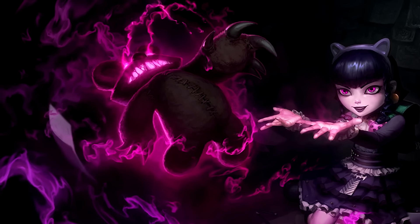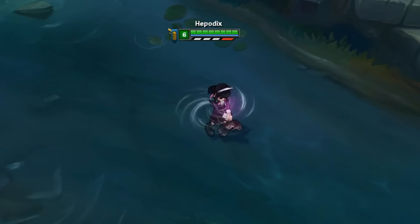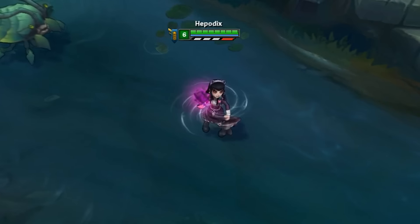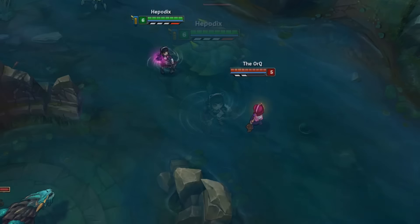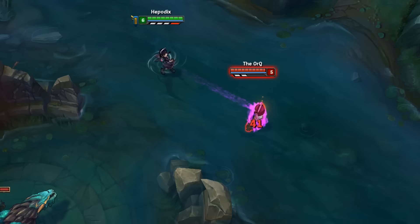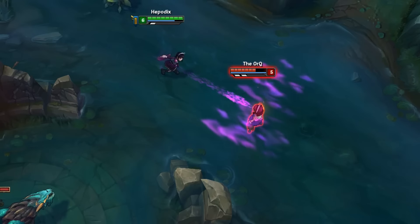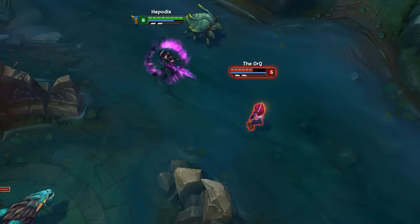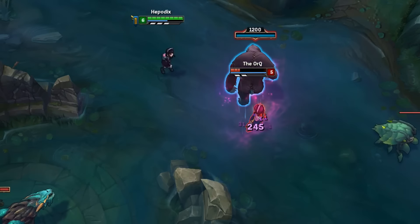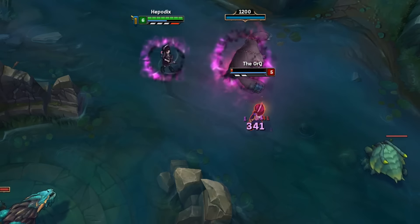Goth Annie is the first skin ever released for her, as it was part of the collector's edition skins together with Black Alistar, Silver Kayle, and Human Ryze — although Goth Annie remains the only one still accessible from the store. The skin has a very dark goth look, with flames that have purple visuals which fits the skin very nicely, and Tibbers also looks very dark altogether. Even though I'm not the biggest fan of Goths, the skin is very well executed, and it shares its theme with Emumu who has more of an emo look rather than a goth appearance.